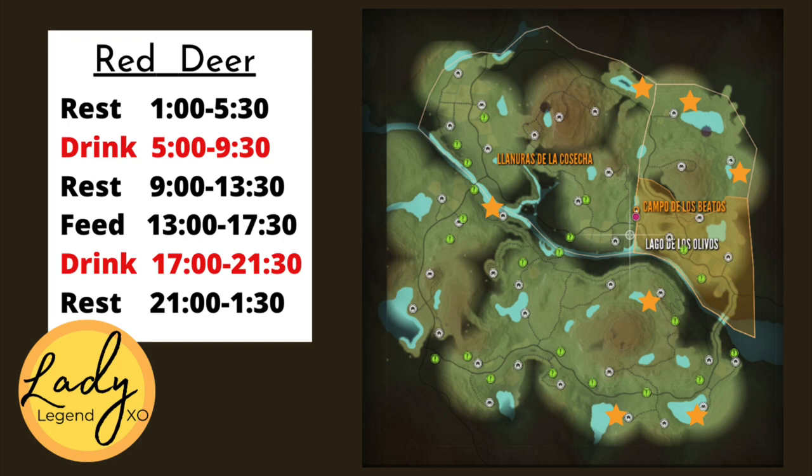What I've done here is I've marked all the different spots with a star where I've seen diamond red deer be shot in Cuatro. My personal theory for finding diamonds is: if I have seen a diamond be shot in a certain spot, that spot goes onto my mental list to be checked on different multiplayer servers, and that has worked for me over time. You can find red deer at just about every lake in Cuatro.